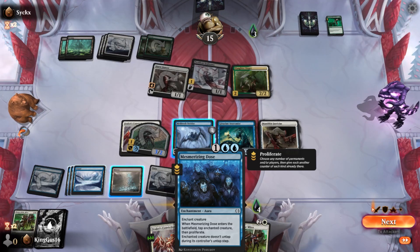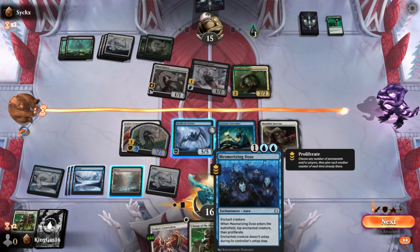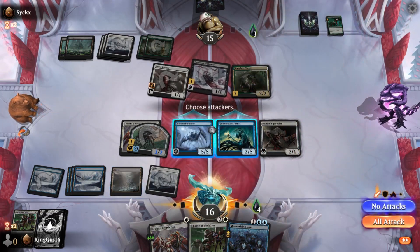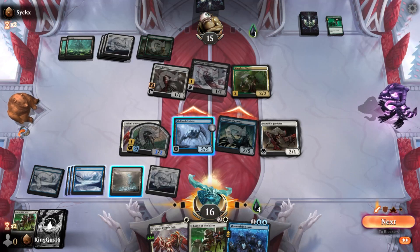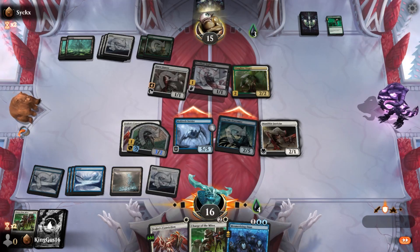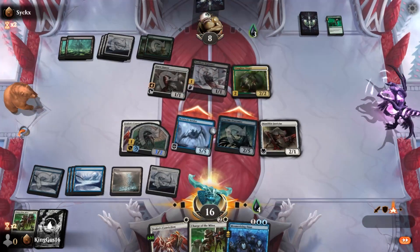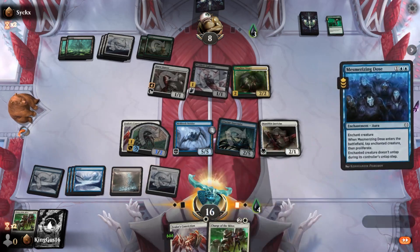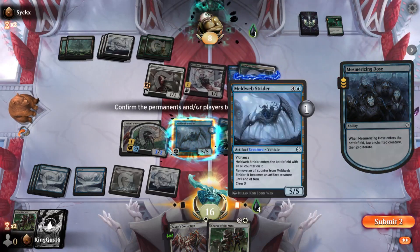Actually, I have a thought. Remove an oil counter - yeah. Wandering - does it remove activated abilities? The Mesmerizing Dose in your hand. Oh, it just taps. Yeah - tap it down and Proliferate. And it doesn't untap - oh yeah, tap it down and Proliferate. Choose our boy and him - yeah, perfect.